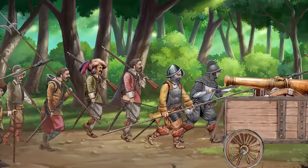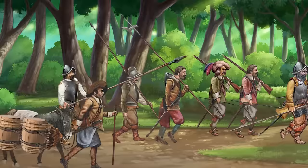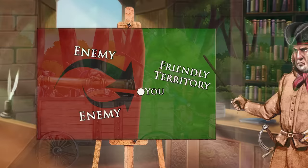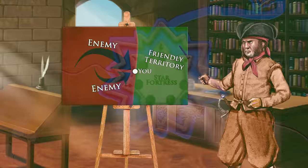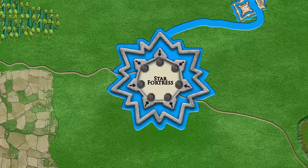A hostile army is marching towards your homeland. They come with siege engines, artillery, sappers and all sorts of equipment you definitely don't want to be seeing used in front of your city gates. Intelligence suggests that they come to lay siege to your city. The people of your town rely on you to stand strong. The best defensive military technology of the time, the Star Fortress, is at your disposal. You must defend it at all costs. But how do you actually do this?